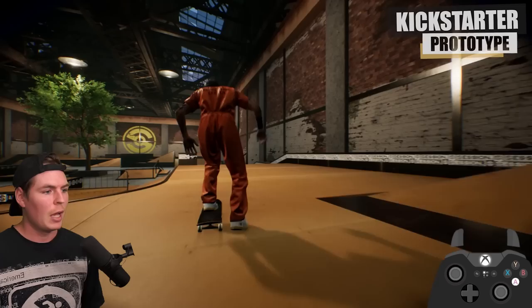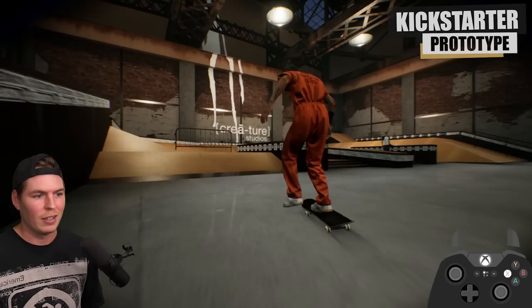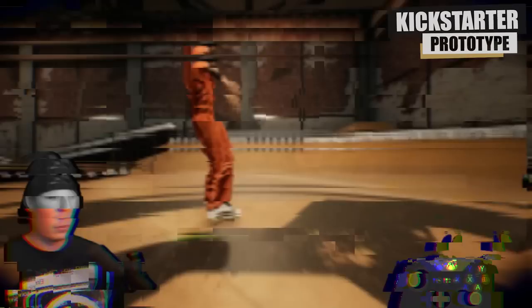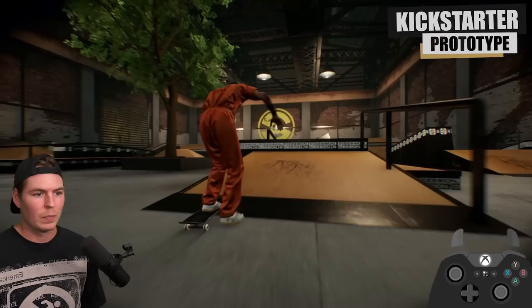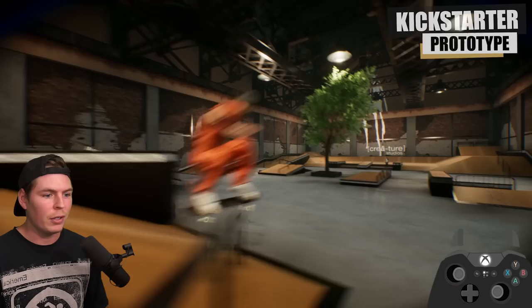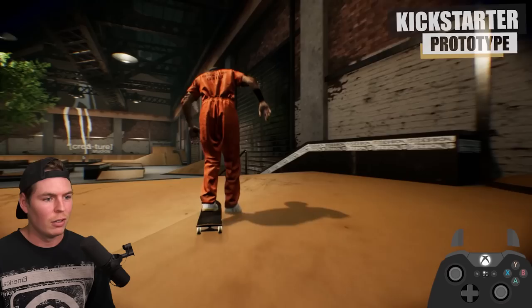If this park looks familiar to you, it's because this is the park that was referenced to make the Creature Park in the current version. I haven't skated switch this whole time and I finally got to do something switch. This is so early that you can't even revert — well, correction: you could revert in this build, you just needed to click the stick instead of double-tapping the trigger. You can power slide. There's a board just floating here. We also have depth of field on the camera. I miss the overall look of this park.